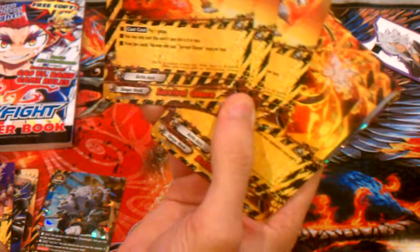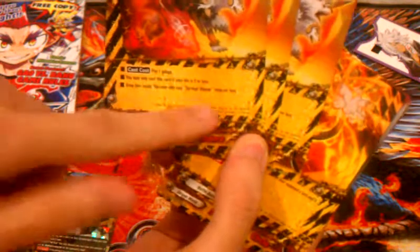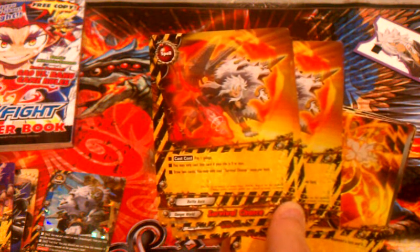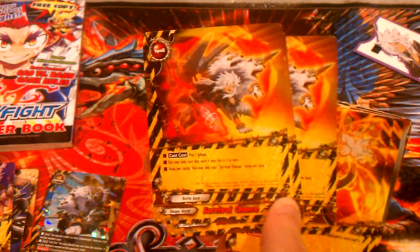Then three copies of Survival Chance. Pay 1 gauge — you may only cast this card if your life is 5 or less. Draw 2 cards, and you may only cast 1 copy of this per turn.